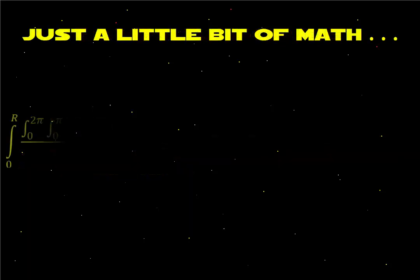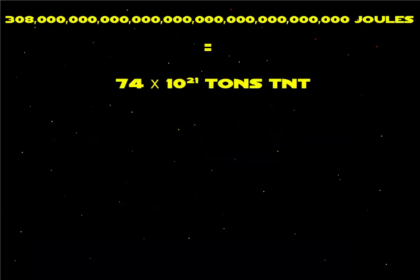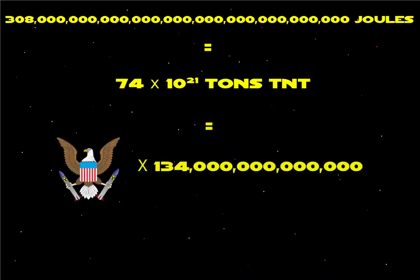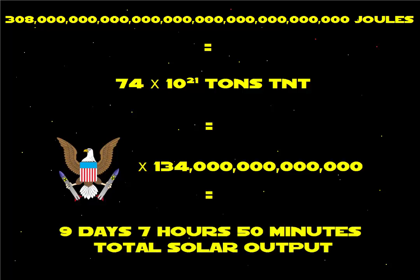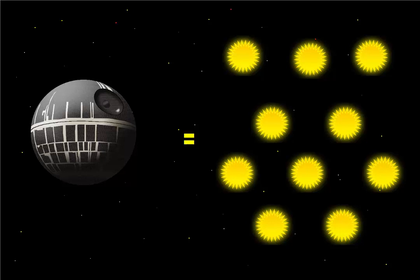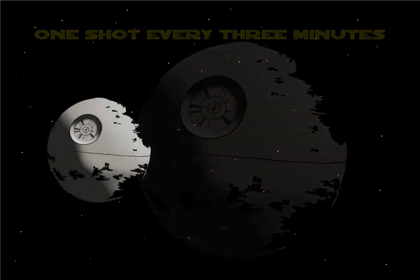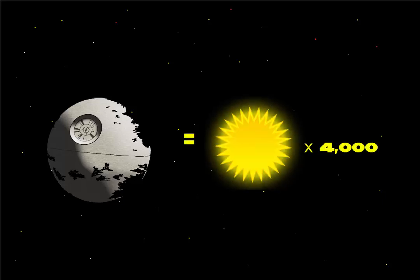After doing some math, we reach a solution of 308 nillion joules. That's equivalent to 74 zettatons of TNT, or 134 trillion times the estimated total yield of the current United States nuclear arsenal, or all the energy released by the Sun over the course of 9 days, 7 hours, and 50 minutes. For the Death Star, the expanded Star Wars universe indicates that the first Death Star could charge up a shot once every 24 hours, which means its main reactor would need a power output ten times greater than that of the Sun. Additionally, the second Death Star was designed to shoot its super laser every three minutes, meaning its power generator would have a power output greater than 4,000 Suns.